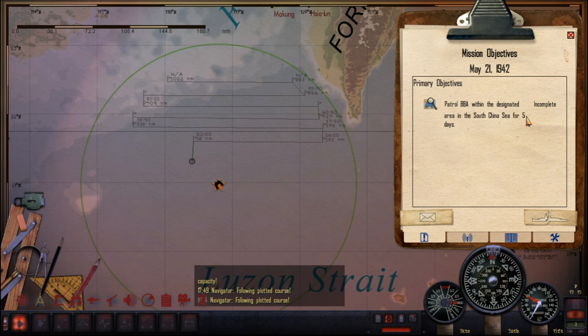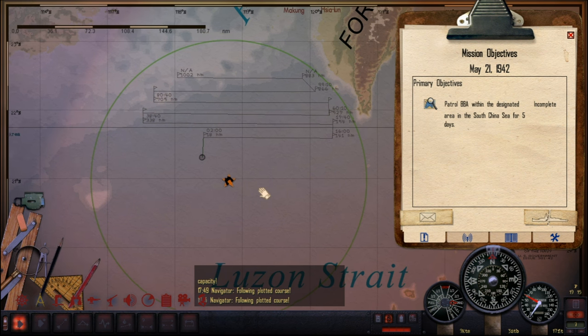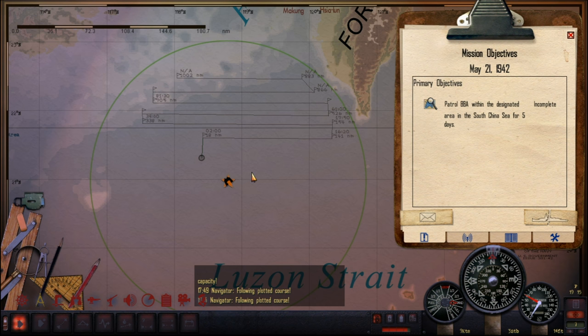It's May 21st and we're supposed to patrol here for five days until we're told otherwise. I'll get new orders probably after this. We've got plenty of fuel left, so I'm not too worried at all about this situation. We've just got to watch out for aircraft — otherwise, all is well.